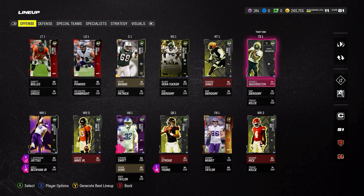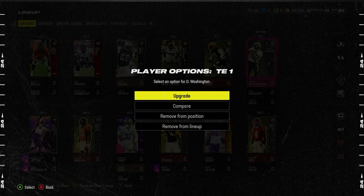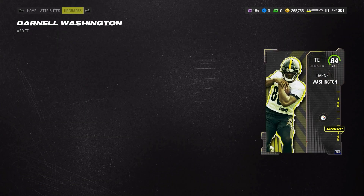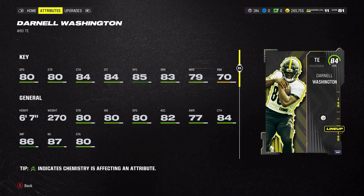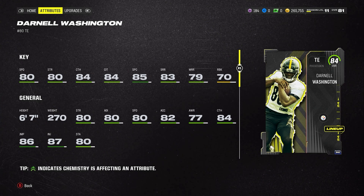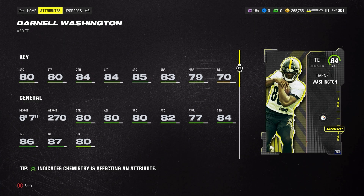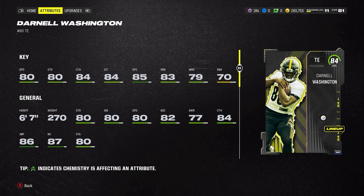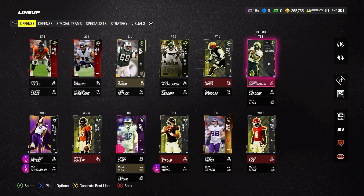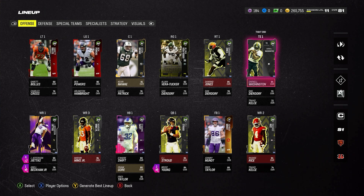We've got Darnell Washington at tight end — he was supposed to be the next Donald Parham, but size isn't as big a factor as it was in previous games. He's still 6'7", 270 pounds and has 80 speed, 84 catch, 84 catching in traffic, and 85 spec catch. I still think this card is going to get the job done, especially for No Money Spent players.